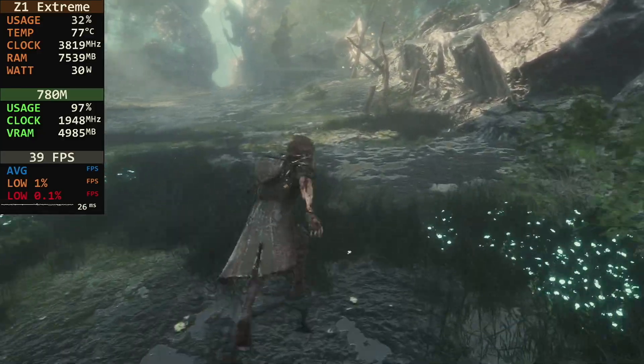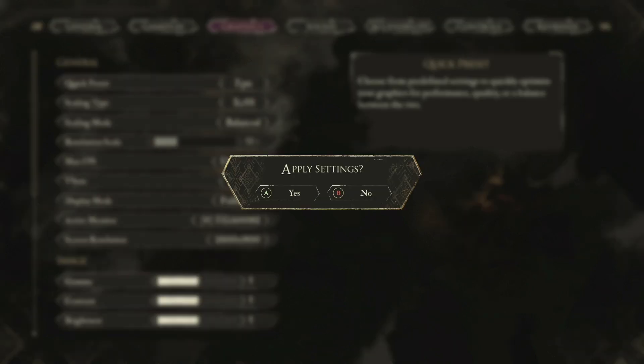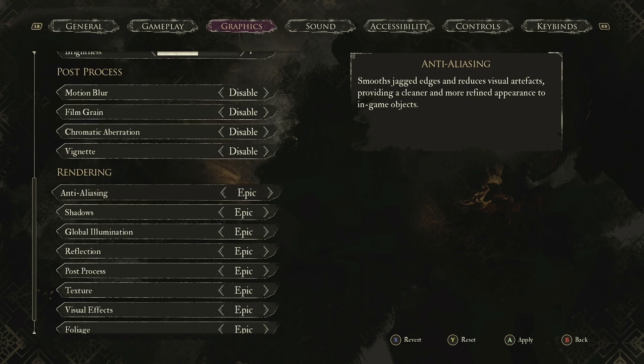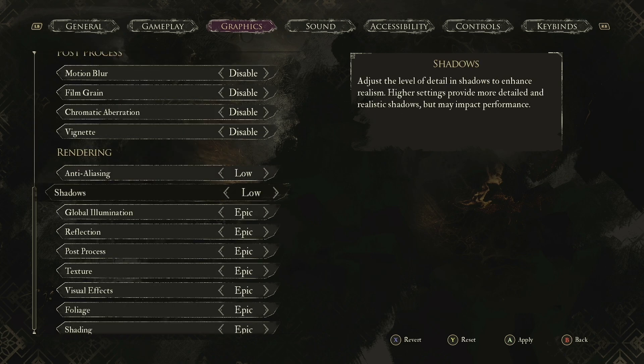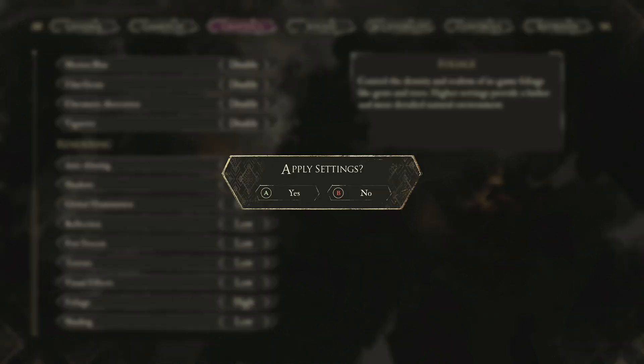I'm sure there's some other settings in there that we can't see. So when you set the settings for your game, make sure you set the quick preset to either high or epic, and you want to hit A to apply it. You have to apply this first. Then you can come down here to the bottom and change all of this to low. I do like keeping the foliage on high, so I'm going to do that. Then we click A to apply this.